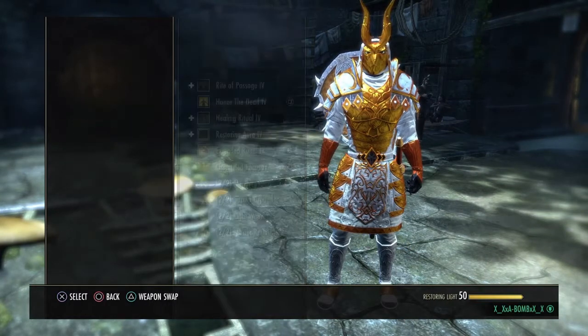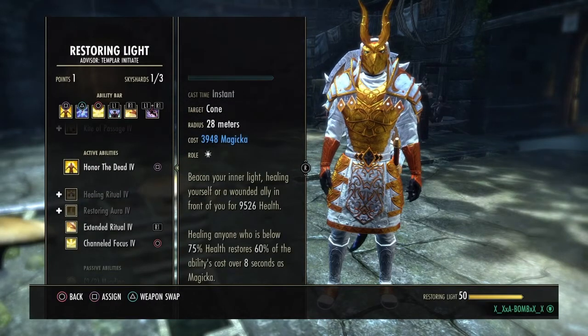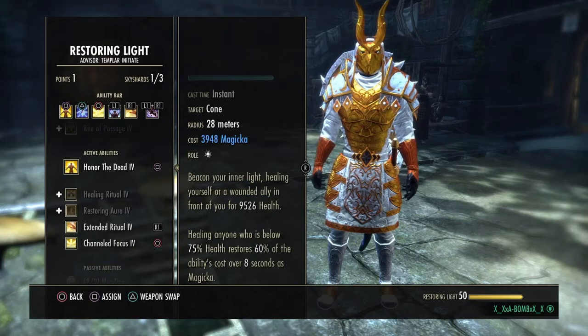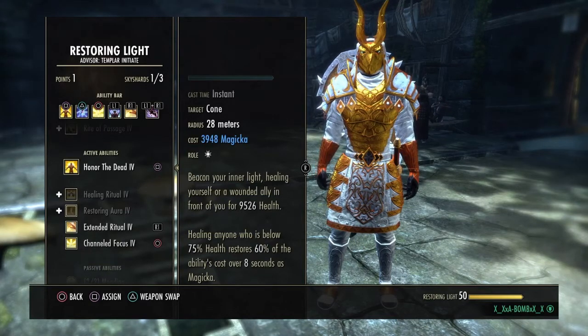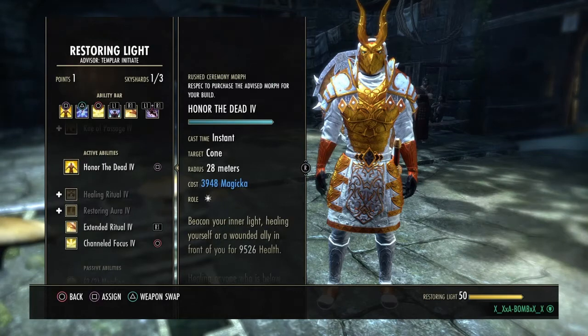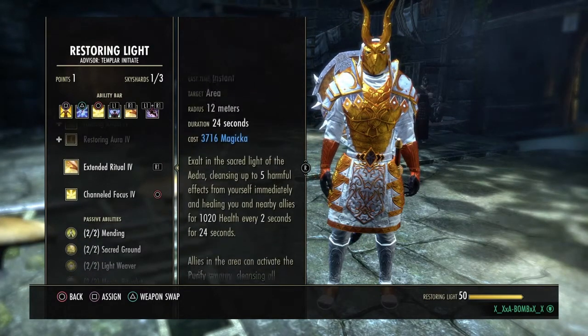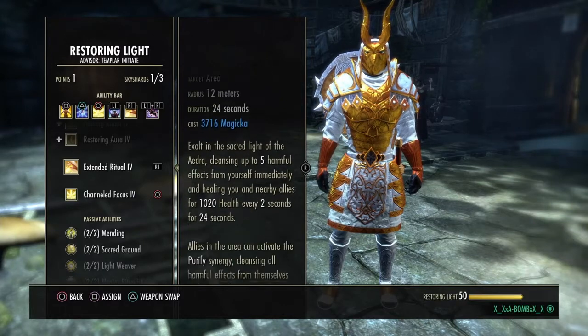On the back bar, we're gonna be using Honor of the Dead. This helps with sustain, healing anyone who is below 35% health, restoring 6% of the ability's cost over 8 seconds in magic — that's really nice. Mystic Cleanse Ritual — this cleanses poisons, and actually it cleanses everything, so I love this ability.